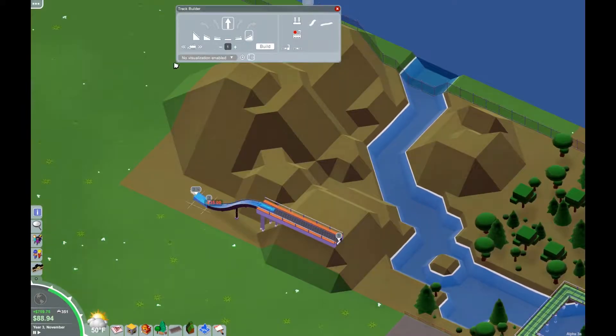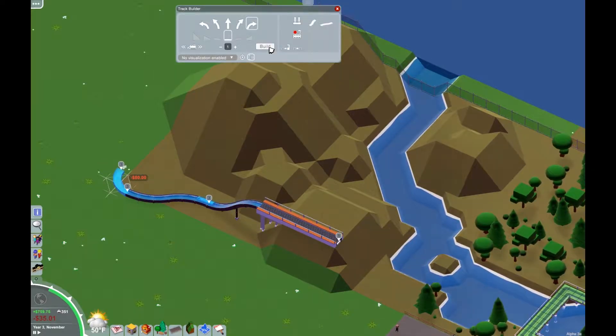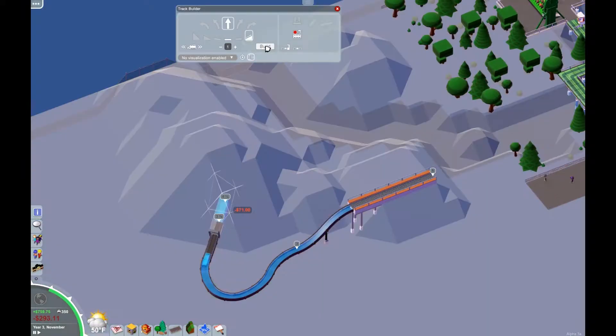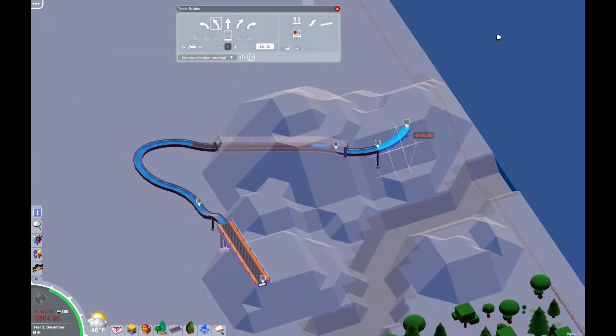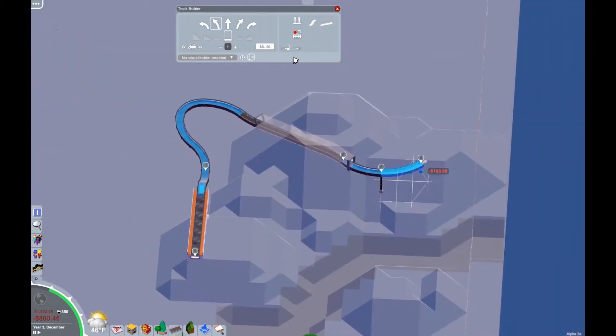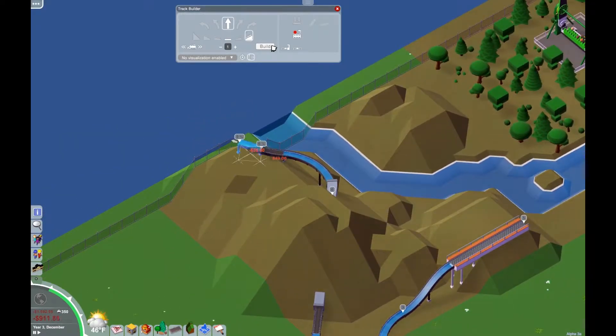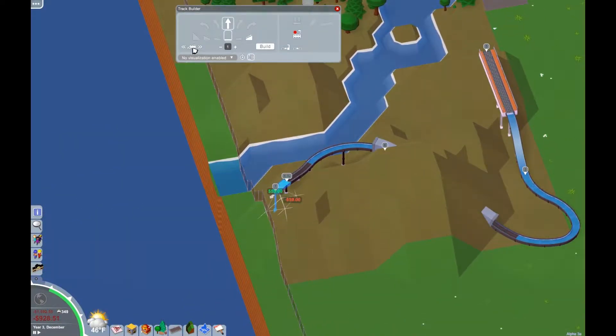That's it for my decorations for that part of the park today. I decided I wanted to build another coaster because the only one I have is that slightly lame wooden coaster out by the front. Looking through the list of coaster types, I decided maybe instead of a real roller coaster I'll just do a fun log flume over in the foresty area.